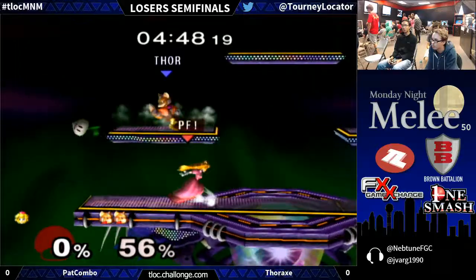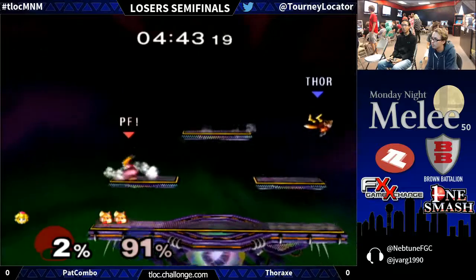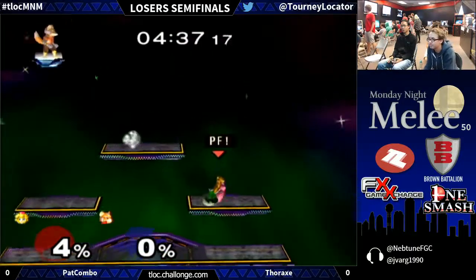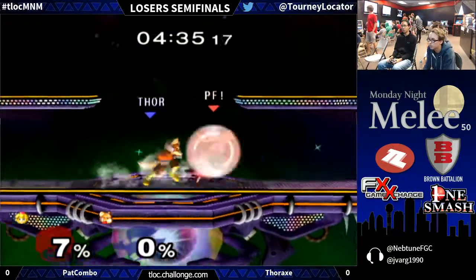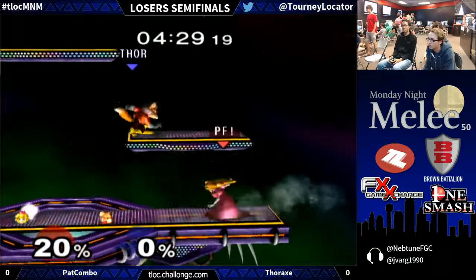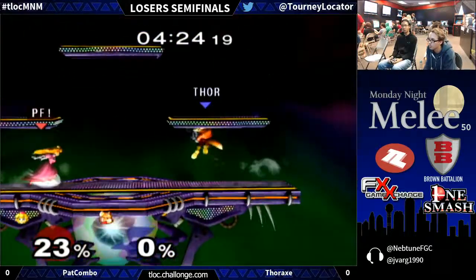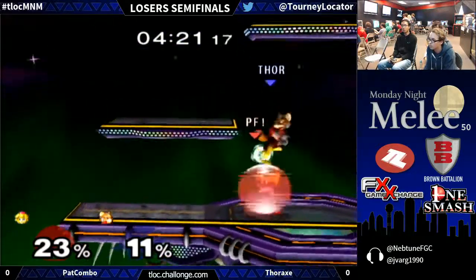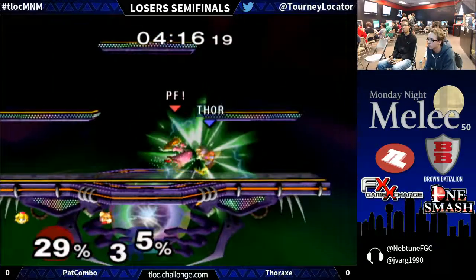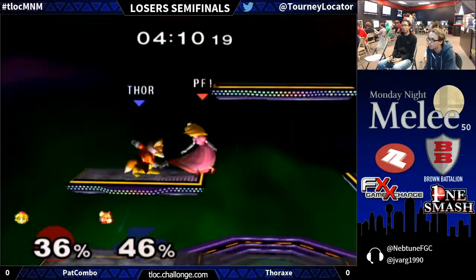Can he hold on, or is Pat going to be taking out another DFW member? Thorax has been cashing in wherever he can — he's made every input count, been really economical this match. The Shine actually clanked with the first hit of the Down Smash, but the rest of the hits sent Thorax flying. Once again Pat using the Up B — we've seen that a couple of times tonight. Very interesting. It's like that wake-up DP. The platform games.